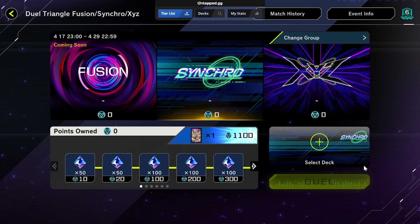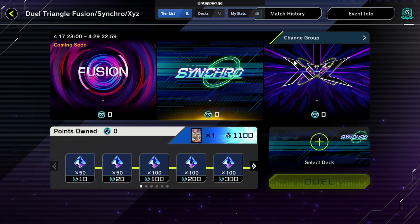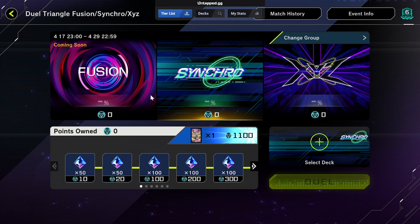What's up guys, brand new Yu-Gi-Oh event - we've got the Dual Triangle Fusion Synchro XYZ event. It's three events in one, which is incredible. You've got a fusion event, a synchro event, and an XYZ event. Every time you win you add points to one of these three groups. Last time they gave out sleeves for free based on the winning group - the dark sleeves - and I imagine it's the same situation this time.